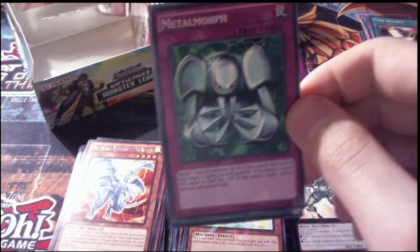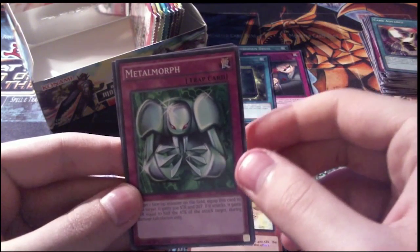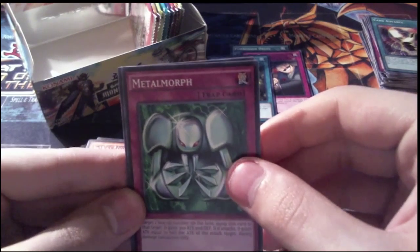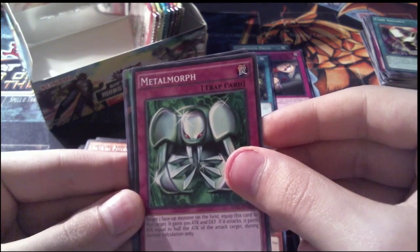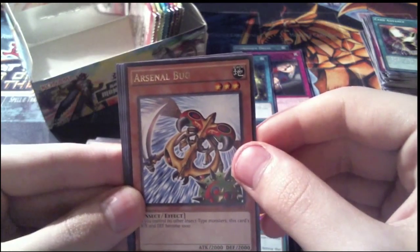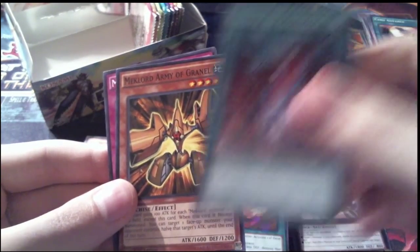Pack 28: Metal Morph as a common — I had Red-Eyes Black Metal Dragon but not Metal Morph, so I traded it away, which wasn't very fun. For our Shatterfoil, Dragon's Gunfire — except dragons don't wield guns, but whatever. Arsenal Bug is our rare, and then Banner of Courage and Mechlord Army of Granel for our commons.